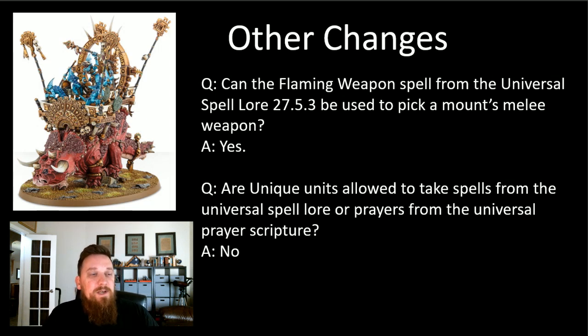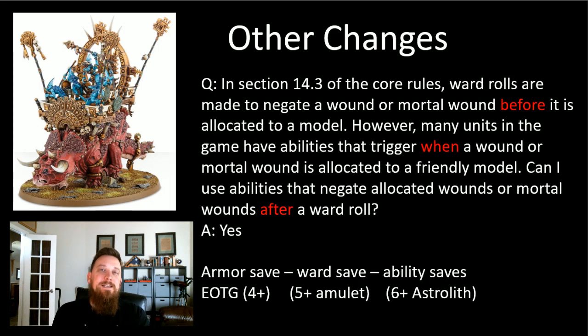Are unique units allowed to take spells from the universal spell lore or prayers from the universal prayer scripture? No. Some people are trying to take Kroak with Flaming Weapon, which is a universal spell, and you can't do that with unique characters. The unique spells for Kroak - our only unique character - weren't really all that impressive anyway, so it's not that big a deal for Seraphon.